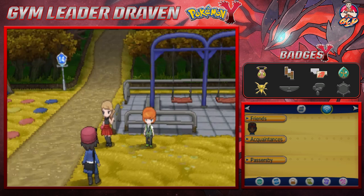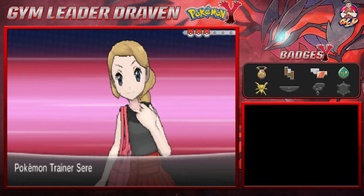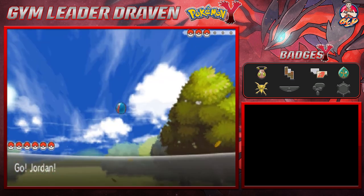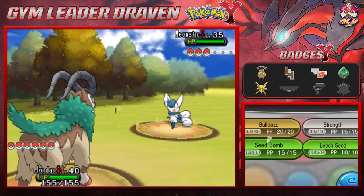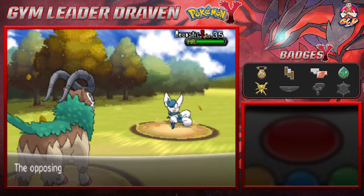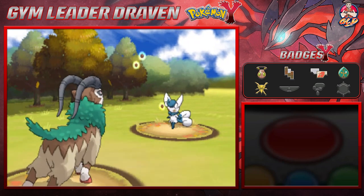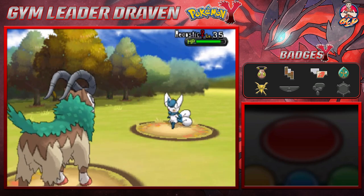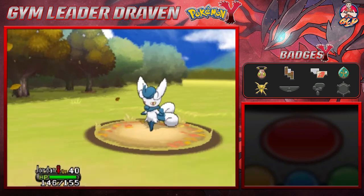Here it is guys — another Pokemon battle, this time against our girlfriend Serena. She's coming out with her Meowstic, and your boy here is coming out with Jordan the goat. Let's go with Seed Bomb. We're gonna get Faked Out and waste a turn, so let's go with Leech Seed — and oh my god, you gotta love Disarming Voice. Leech Seed is on, and we're returning some HP that was taken from us.